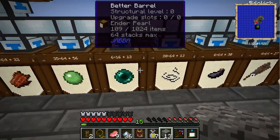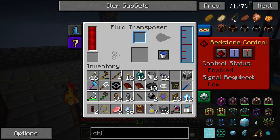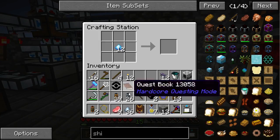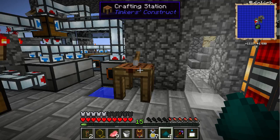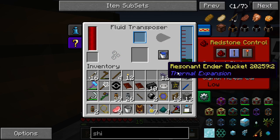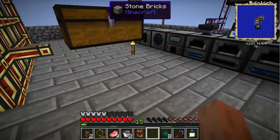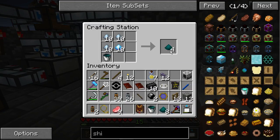So we need a lot of enderpearls for six of these — I think 424. Let's start with 16. Fluid transposer, resonant ender. Put all these guys here — that's 4 ender dust. We need pyrethium as well. There we go. We need to automate this — we can automate this very easily in the AE system. We're going to do that next. Did it use up the bucket? No it didn't. Let's just keep doing it like that. Oh, they don't stack — that's annoying, that's why it's annoying to craft.